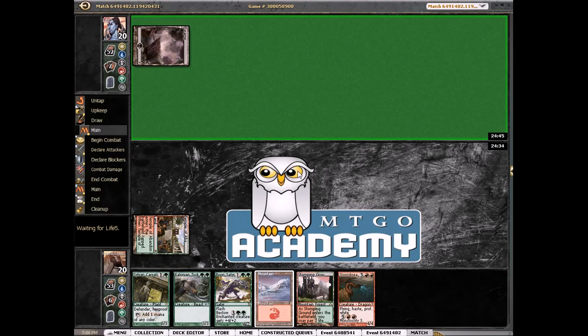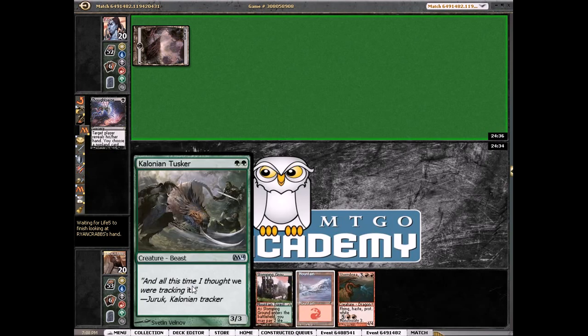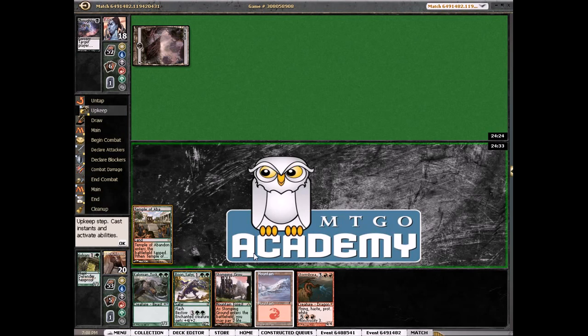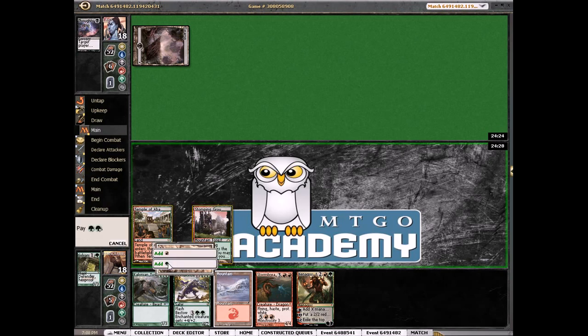Basic Swamp — Thoughtseize. Yep, so it looks like we're playing against mono black devotion. Let's see what our opponent takes — maybe the Kirotid, probably not the Xenagos, which is fine because I want that in play. I'm glad Xenagos goes on top — it's good against mono black. He did take the Kirotid. It's kind of annoying that I have to draw a land for a fourth land, but we already have three so that's a good start. We'll play our Stomping Ground untapped and play our Courser.